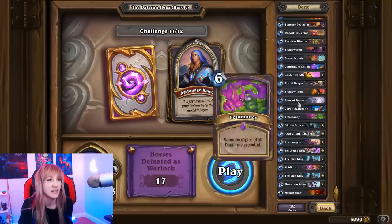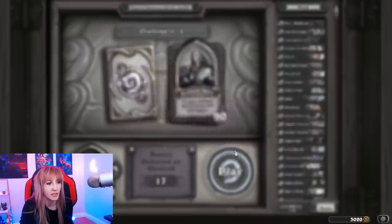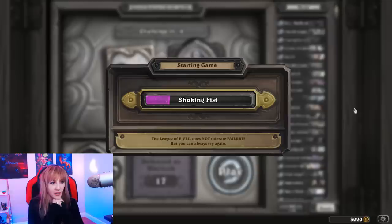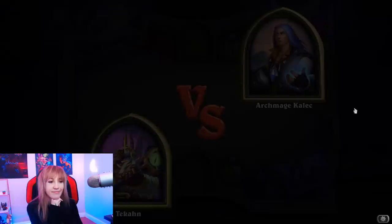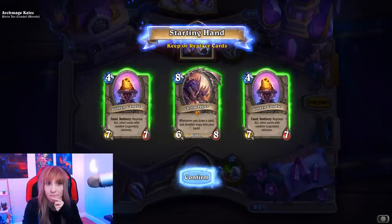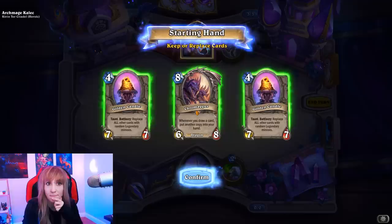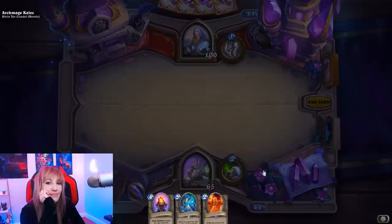It's Archmage Kallak — it's just a matter of time before he's the next Malygos. He has 90 health and Dragonwrath gives his hero spell damage plus one. Here's our deck and we're ready to go. We can keep the Golden Candle — it's pretty good and it's on the left so we can play this on turn two. That's going to be wild!